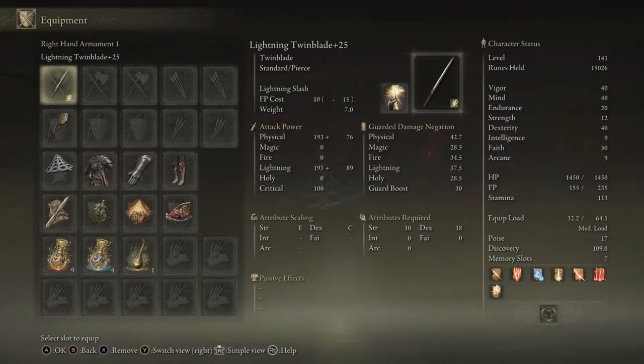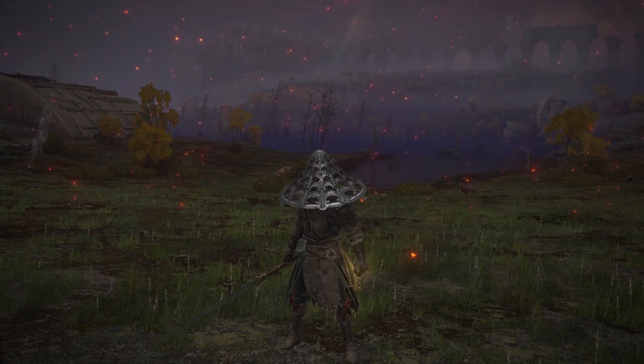I chose the twin blade for this because I looked at the halberds and couldn't use the Lightning Slash ash of war like I wanted to. The twin blade works — it looks more like a staff weapon, which is what Raiden would use in the games anyway. This is a dex and faith build, and the twin blade is really great for a dex build. Special shout out to Danny for dropping me this weapon because I'm an idiot and sold it early in this character's playthrough.